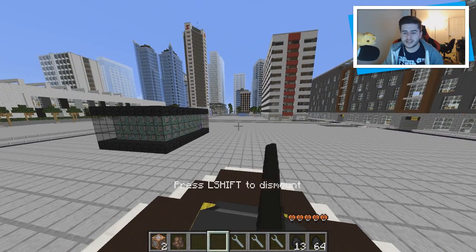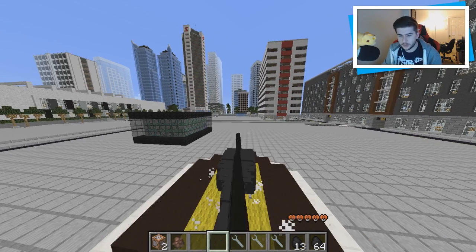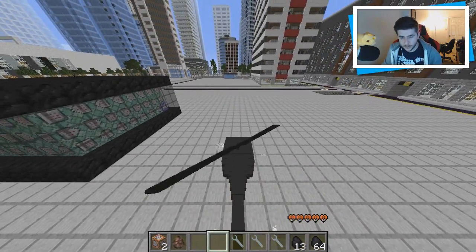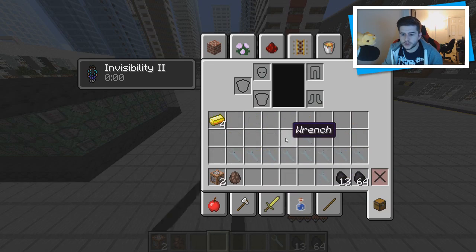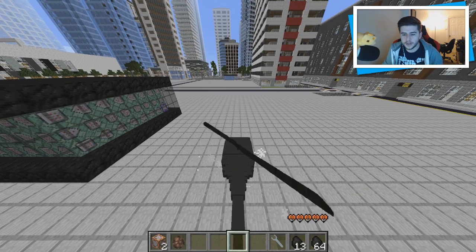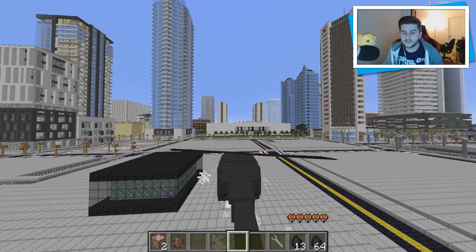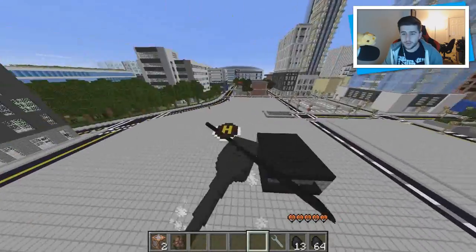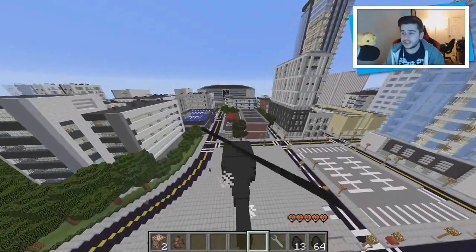Press shift to dismount. Going into third person, you need to use hotbar slots — slot four, five, and six. Move your wrench out of the way because you toggle with these. To go up it's slot six, to go down it's slot four, and to hover it's slot five. You can see we're hovering.